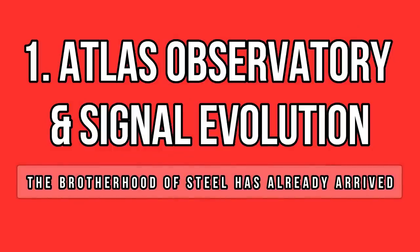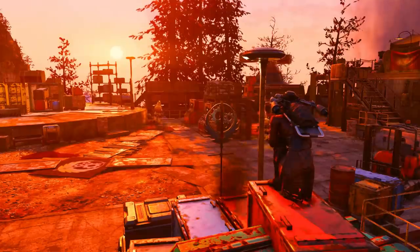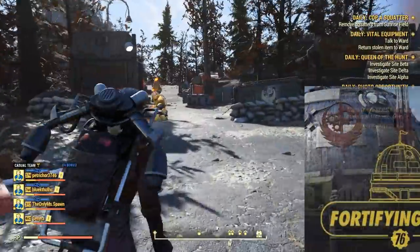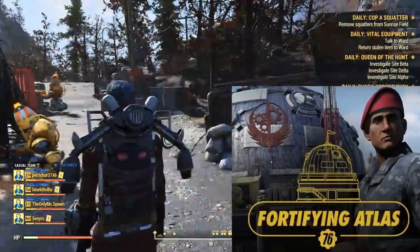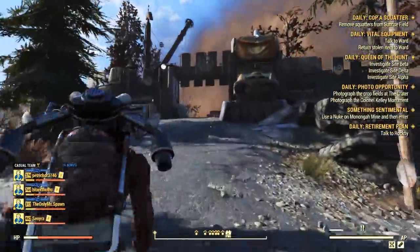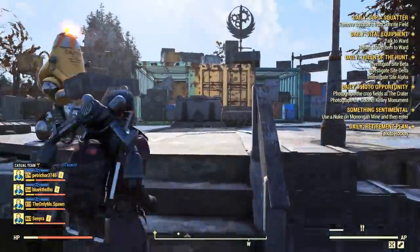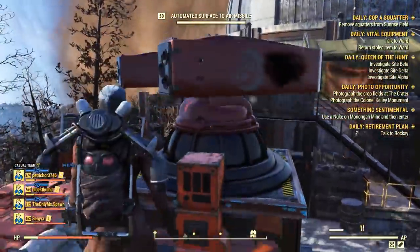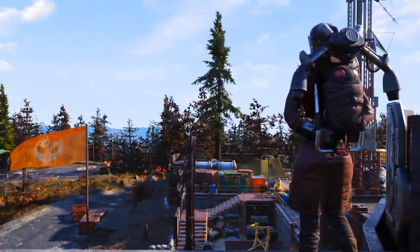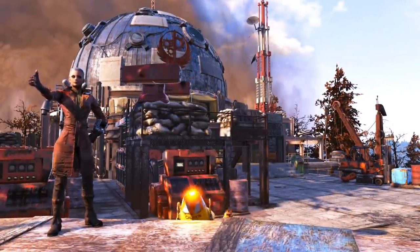As you all should know by now, the Brotherhood of Steel ditched their old base at Fort Defiance to rebuild it at the Atlas Observatory. That's why we have been delivering supplies through the Fortifying Atlas Project Alpha and Bravo. This location has been changing over time and the main building should reopen in its due time. For now, we have a reworked exterior which looks more like a military base as intended. Bethesda added lots of defense items around the main building and you can now find the Brotherhood symbol all over the place — there are at least 20 logos in this location alone. They really want to let you know Atlas now belongs to them.